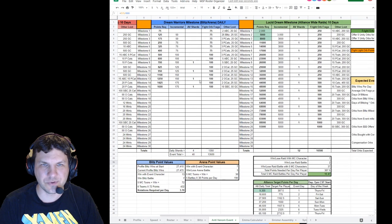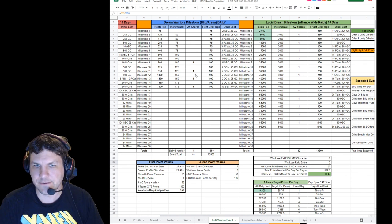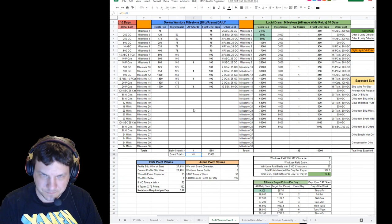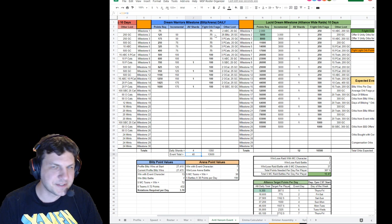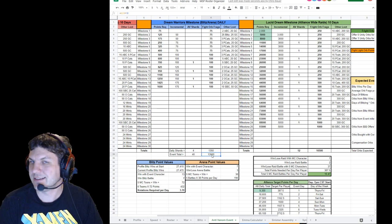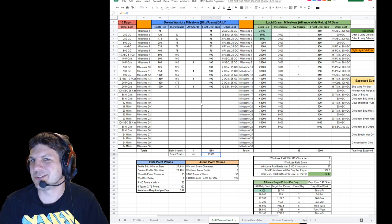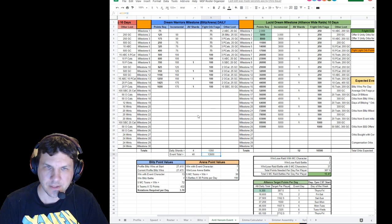The next milestone is the Dream Warriors one, which is the blitz and arena. You'll get four anti-venom shards per day over the event — that's 40 — so coupled with the other one that's 108 so far, which will get you a three-star unlock right there. You also get some fright orb fragments to help with the first milestone: 1,350 per day times 10 days is 13,500, which is almost six orbs, and that helps you on your way to finishing those other milestones.